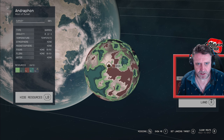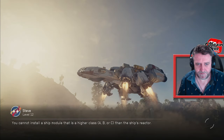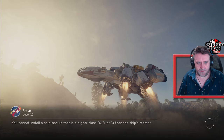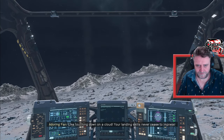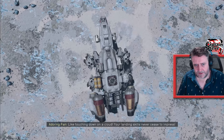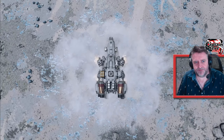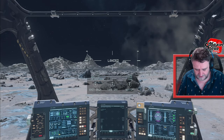We'll go where there's a resource. Actually, let's go slap bang in the middle there in that little chasm. Let's go there then. Mountains it is. I was hoping to see one of my photos there - that's not one of my photos. Like touching down on a cloud. Your landing skills never cease to increase. Well, thanking you, I guess. It took me quite a few times to pass my landing testing, to be fair. Right, let's get on out then.